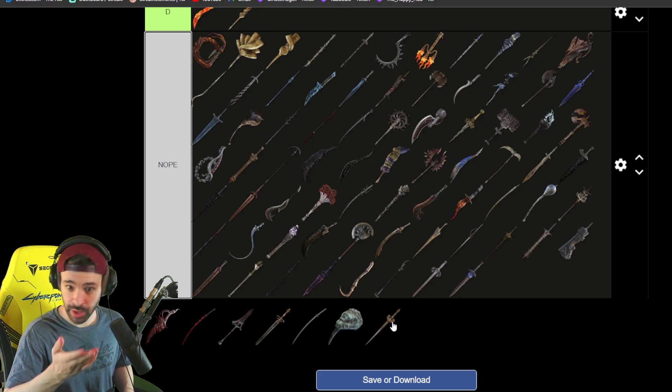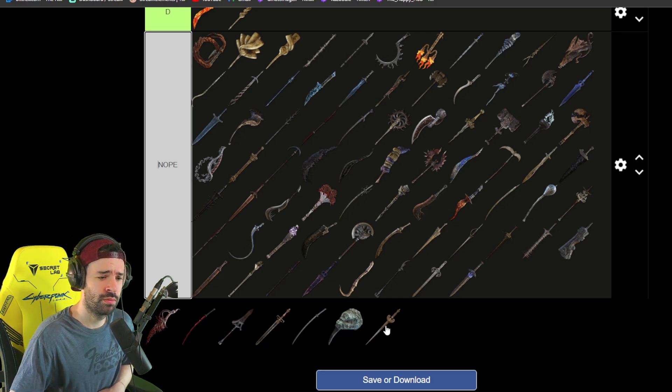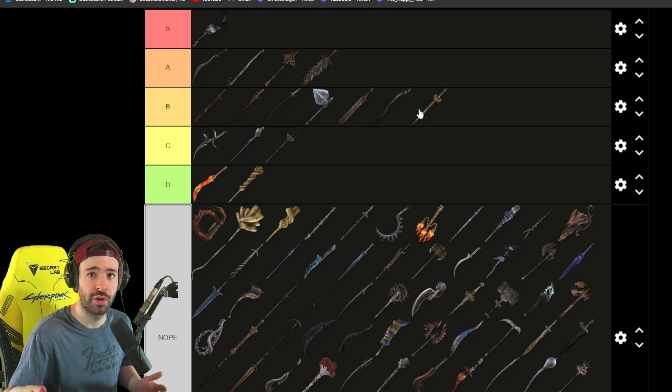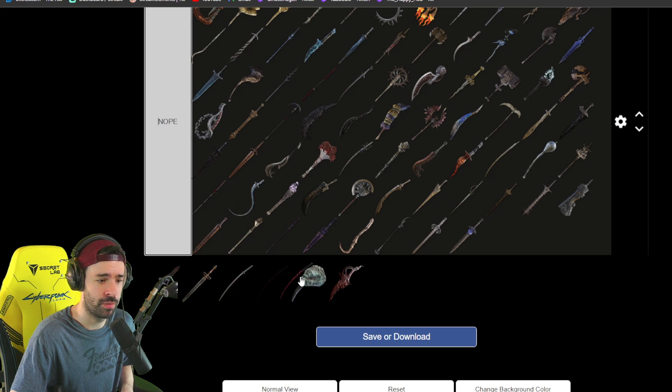The Ornate Blade — you get it by killing the Grafted Scion. It has a holy buff that you can self-inflict on your weapon. I have never fought with this weapon, but I can see people using it throughout Elden Ring. Probably B tier as well — I don't know how strong it can be, but it's B tier because you basically come across it at the very beginning of the run. All you have to do is kill the Grafted Scion.